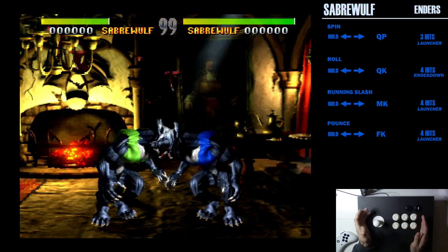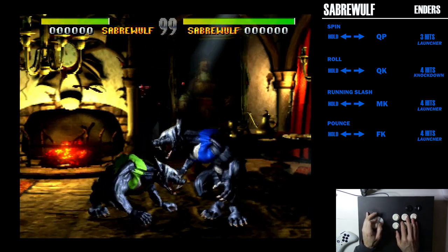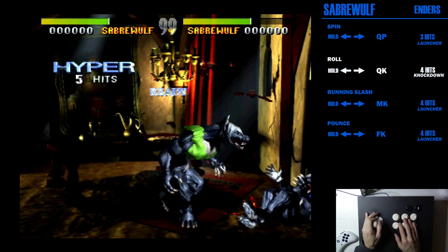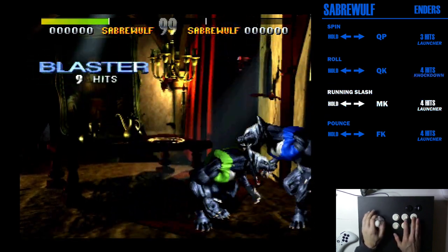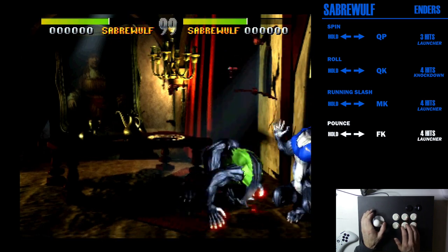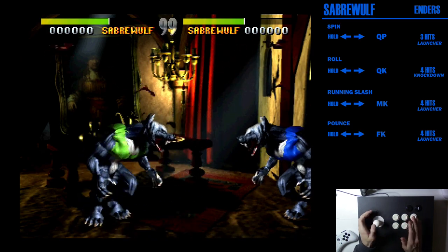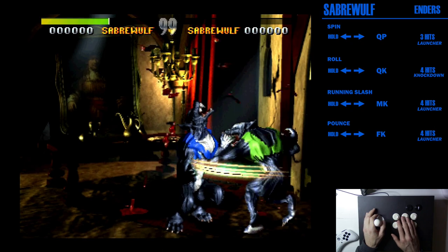All his enders are charge back press forward. You have quick punch and then all three kicks, so let's run through them: charge back forward quick punch, charge back forward quick kick, charge back forward medium kick, and charge back forward fierce kick. For his juggle — charge back press forward fierce kick — I honestly never use this, I miss it a lot, and the timing is tricky. But it does hit, and if you've done the howl it becomes a three-hit version.